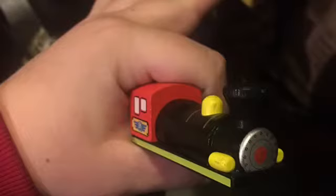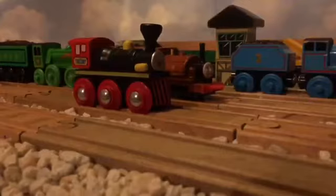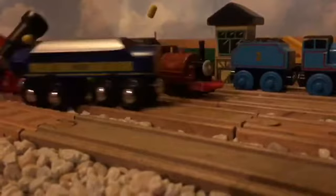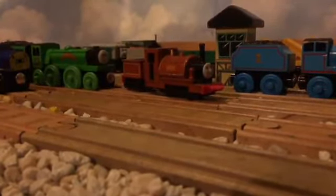Now the details. Beau's boiler is gray. The cab is light brown. The cab roof is black. He has a gold dome. He has a really tall funnel, which is made from a pencil, I believe.